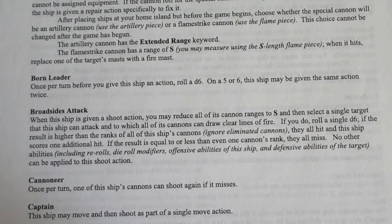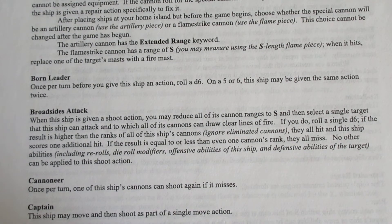Keyword: Broadside's Attack. When this ship is given a shoot action, you may reduce all of its cannon ranges to S and then select a single target that this ship can attack and to which all of its cannons can draw clear lines of fire.